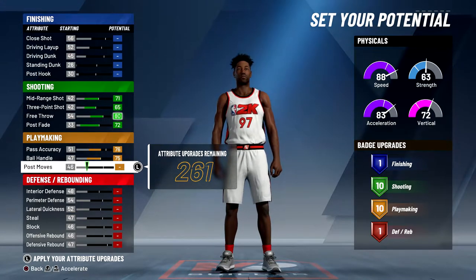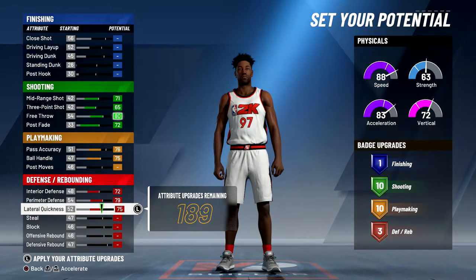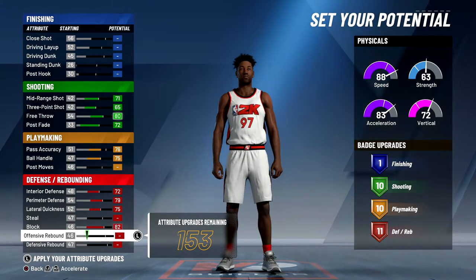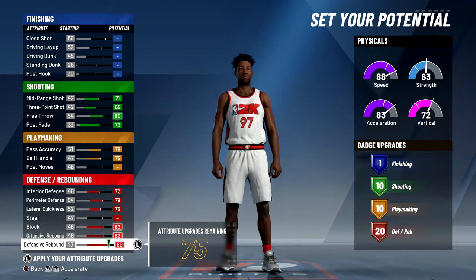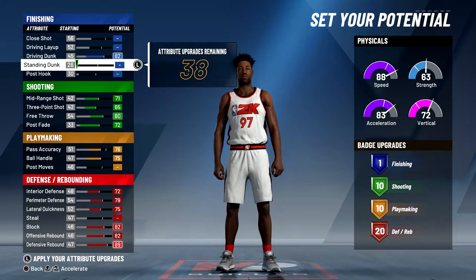I didn't touch my post moves — I don't really need that. For defense, I maxed out interior defense, perimeter, and lateral quickness. I did not touch my steal at all. Then I maxed out my block, my offensive rebound, and my defensive rebound, giving me 20 defensive badges.